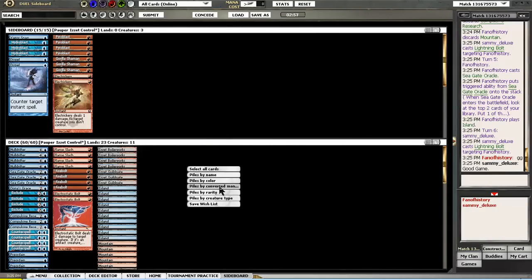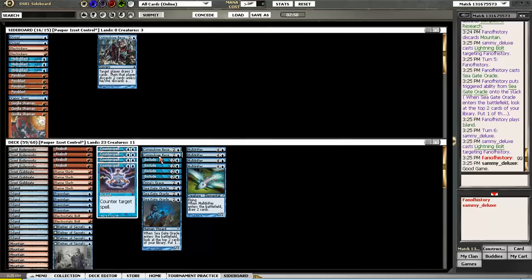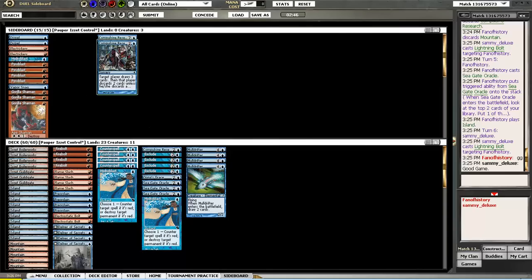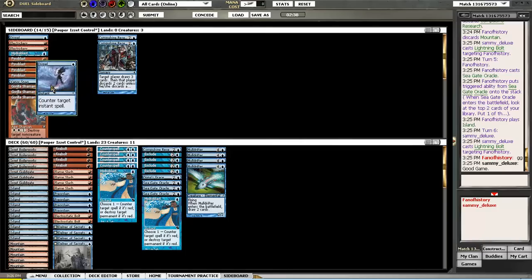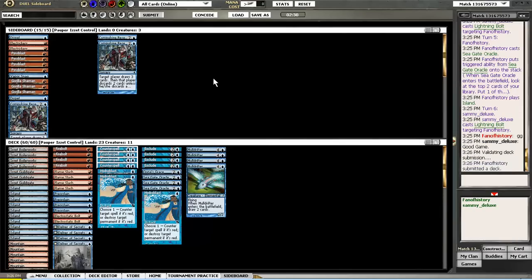So I'm facing a basic aggro deck. Do I want Hydroblasts? He might be too fast for me. Including 2 Hydroblasts over 2 Research seems decent. Maybe a Dispel over Research as well. Can't counter the Blightning with Dispel, but I can counter the Blightning with Hydroblasts. So that's what I'm going for. If you think I should have sideboarded differently, let me know.